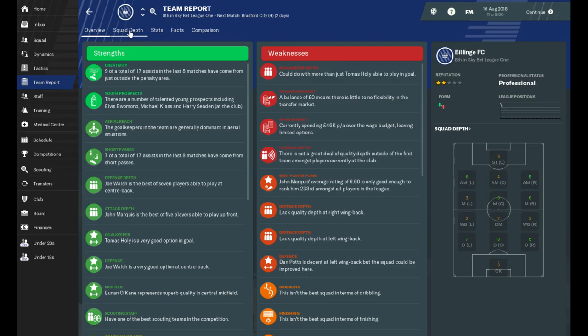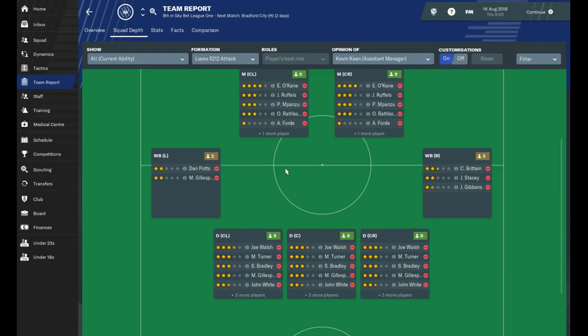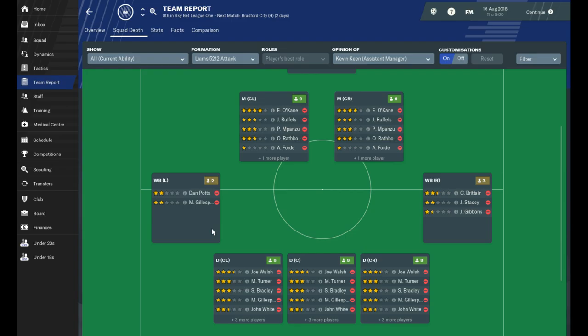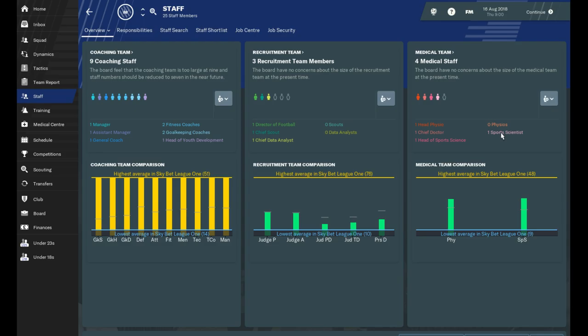Looking at squad depth: it shows you who we've got in each position. We need to hire another wing back on the left-hand side. It says we've got three goalies but the other two are not good enough, so we probably need to hire one. For staff, I've recently put an advert out for a physio because we don't have one at the moment.